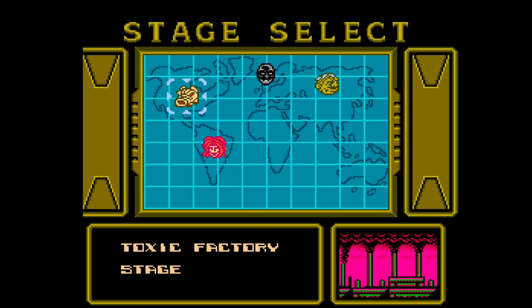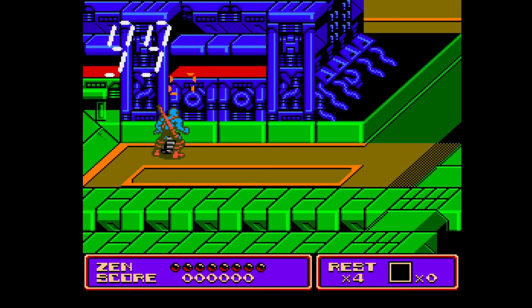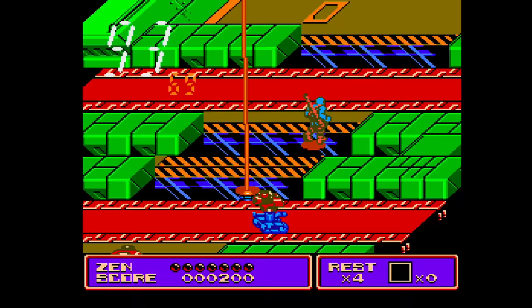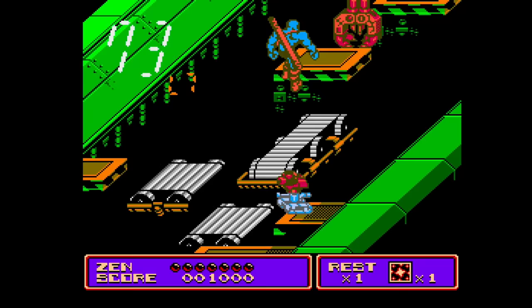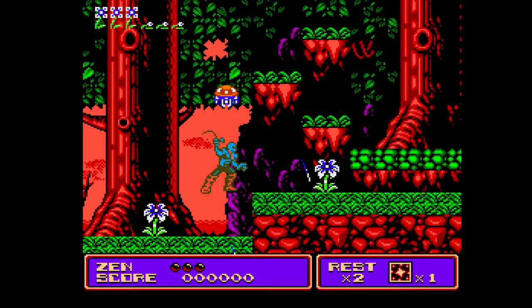Xen Intergalactic Ninja is a Konami game that nobody ever talks about. I didn't play it growing up or see it for rent. But later in life I picked it up and, man, what an awesome game. I wish it had come out in 91 so more people would have experienced it. It has a weird isometric view for some stages — I die far more from falling than from enemies — but they also have side-scrolling stages, mixing up the gameplay. Xen Intergalactic Ninja is one of the premier games that came out in 93 that just not a lot of people talk about.